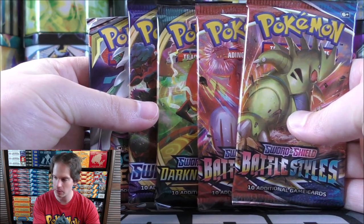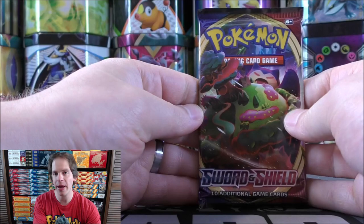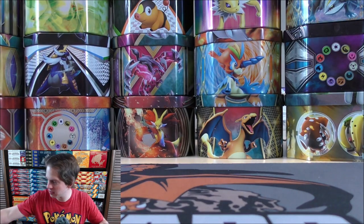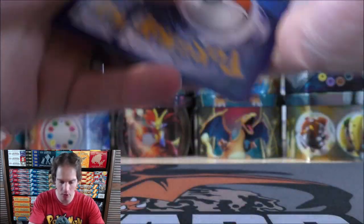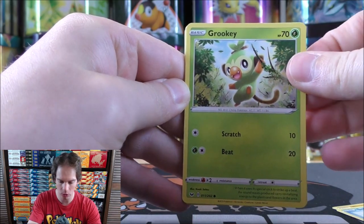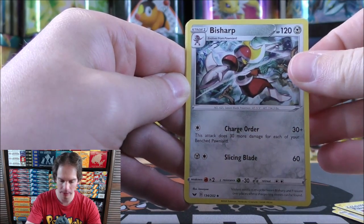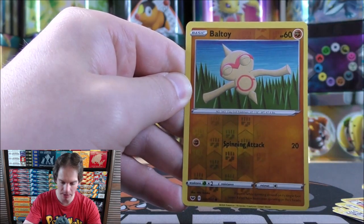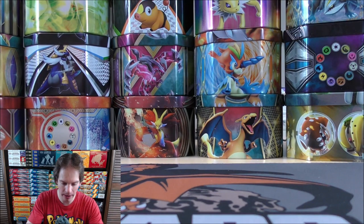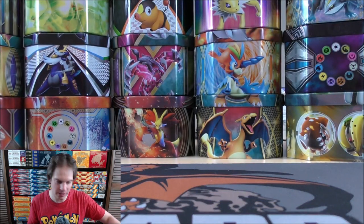I'm a huge fan of Cosmic Eclipse so I'll save it for last and start with Sword and Shield Base Set - Snorlax VMAX on the cover. I'd love to pull that as a Rainbow Rare. First pack of Tin 2 starts with Rhyhorn, Sobble, Grookey, Wooloo, Stonjourner, Water-type Energy, Pokemon Catcher, Bisharp, Sizzlipede - Stonjourner was the Rare. I just did the card trick incorrectly there - that happens, I fold under pressure sometimes.